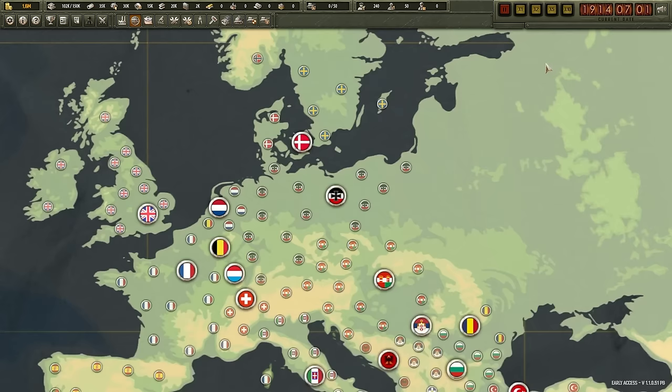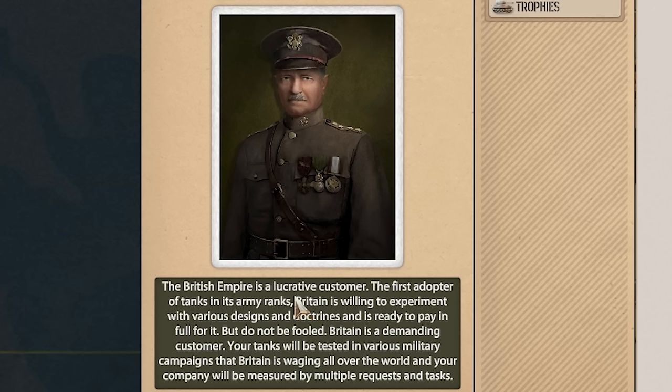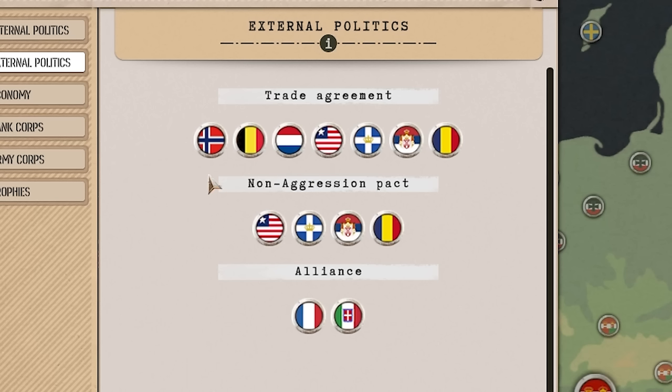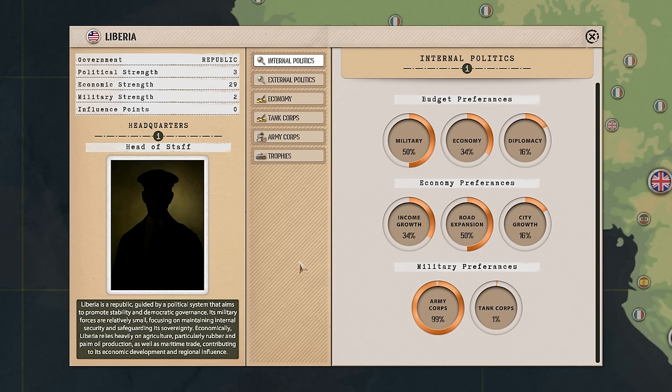Here we have Europe, just before the start of the Great War. I believe we can go to multiple empires and sell them our tanks. The British Empire is a lucrative consumer — also the first adopter of tanks in army ranks — but because of this, they're going to be a little bit picky. They have a lot of trade agreements. Is that the flag of Liberia? Oh wow, it is.